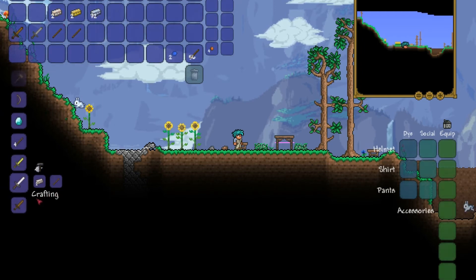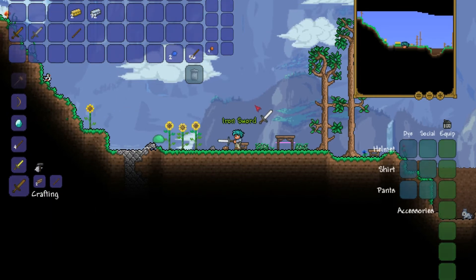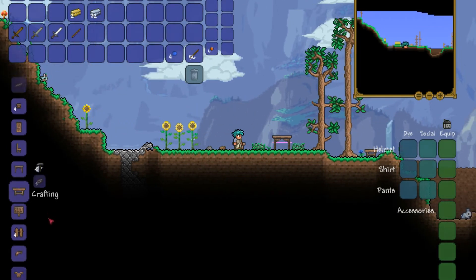Next is going to be your iron sword, which does pretty good damage, actually — for just two iron bars and a wooden stick. This one is much faster and does pretty darn good damage. You can also hold these down; they're pretty good that way.